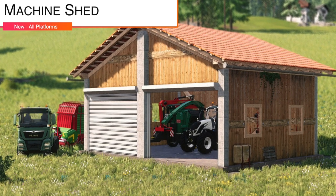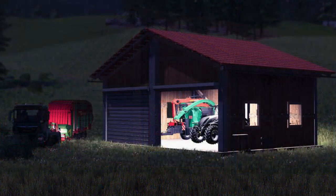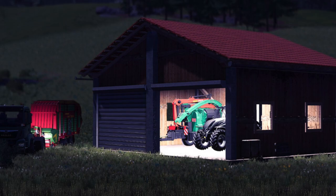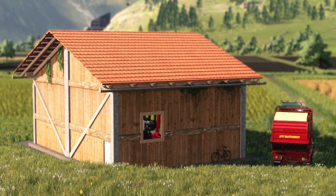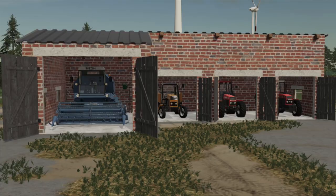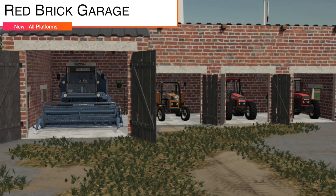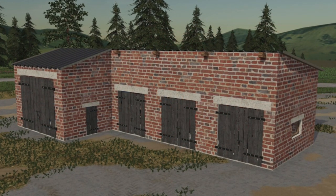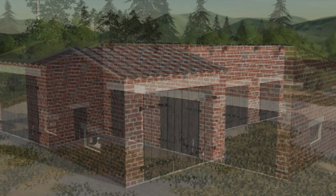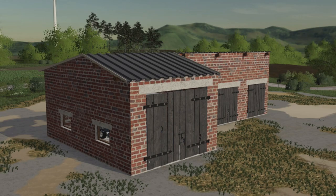Next to last new mod for all platforms today is going to be the Machine Shed by Cat Modding — a shed for all sorts of vehicles. Ideal size, not too big, not too small: 16 by 13 meters. Price is $9,500. Upkeep is $10 per day, and it is seasons ready. And lastly, we've got the Red Brick Garage — placeable, seasonal, Red Brick Garage. This is seasons ready, costs $30,000, and $100 per day. A little bit pricey.